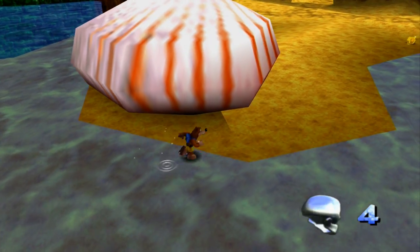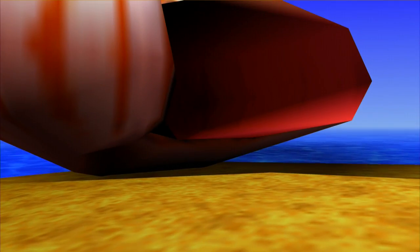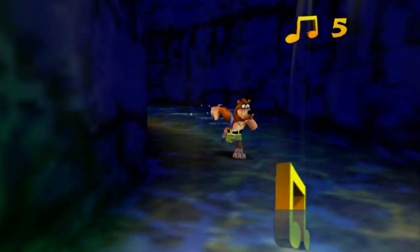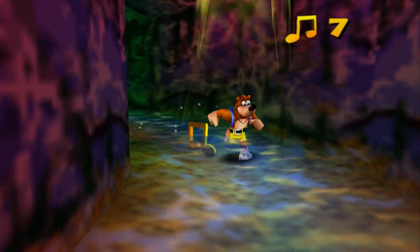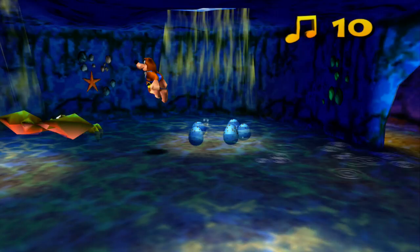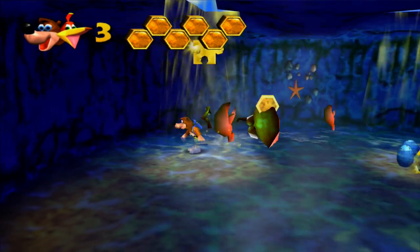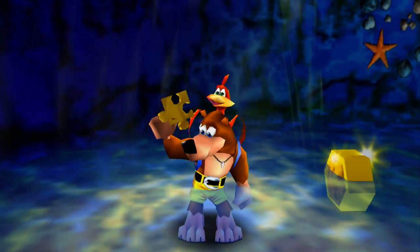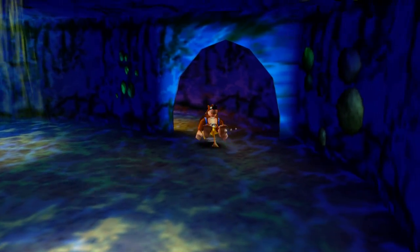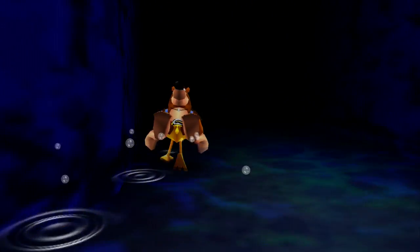Let's grab this real quick. I don't think you can go up there — I don't think there's anything up there. Let's head in. The music is a little bit more calm in here. He may be gone, but in his place are two of the little crab guys. And here is the first Jiggy. That's pretty much all you need to do in here, so let's head back out. That is pretty much the last you see of Nipper.